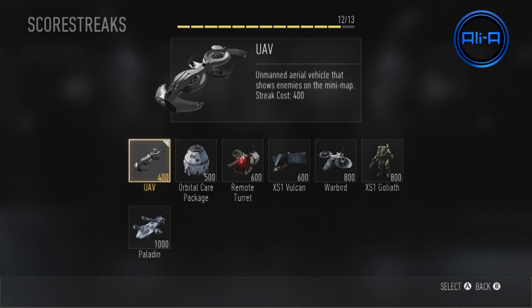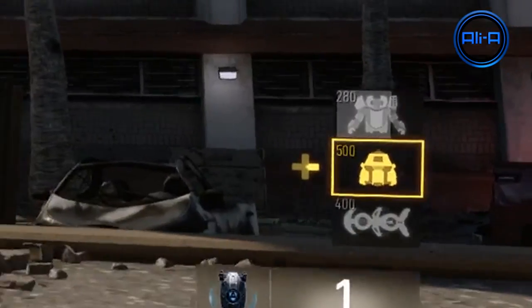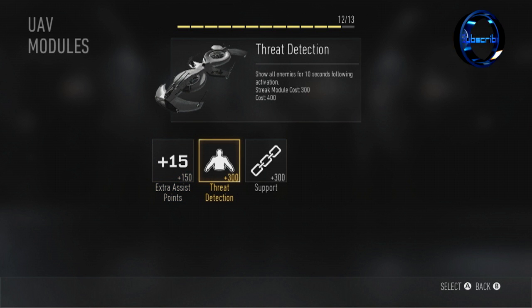The UAV is the very first Streak and costs the least amount of points. The Score Streak system works on a point system, just like Call of Duty Black Ops 2 used — anything you do in game, be it an assist, a kill, capturing a flag, or getting a kill with a Score Streak, all adds up toward earning a streak. The UAV has a standard cost of 400 and will scan across the mini-map showing enemy locations. You can upgrade it: for 150 extra points you get an assist each time your teammate gets a kill while your UAV is up, and for 300 you get Threat Detection, which shows all enemies for 10 seconds following activation — a very powerful upgrade.